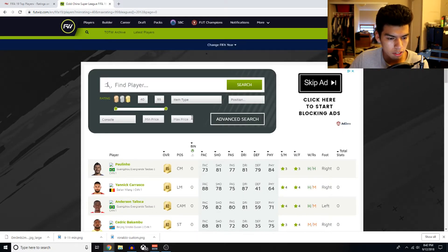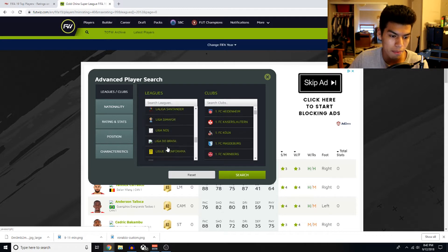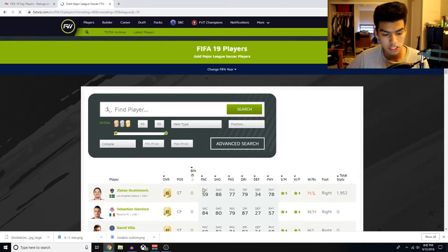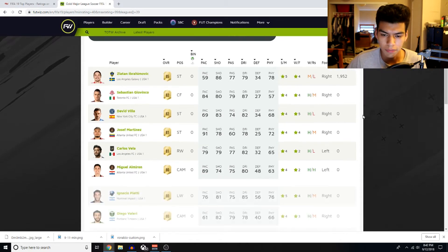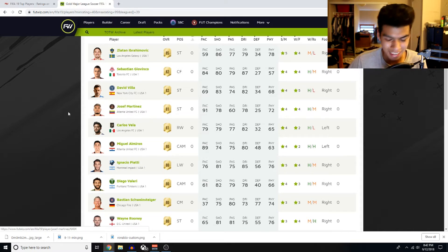The MLS, in my opinion, is gonna be one of the better leagues to start your team around. I personally am gonna start my team around the MLS because some of my favorite players are playing there right now. Josef Martinez — an absolute monster. High/medium work rates, four-star skills, four-star weak foot, 70 shooting. That four-star skills makes him a complete player and it's gonna be nice to see how he does in game, and he's literally probably going to be insanely good.